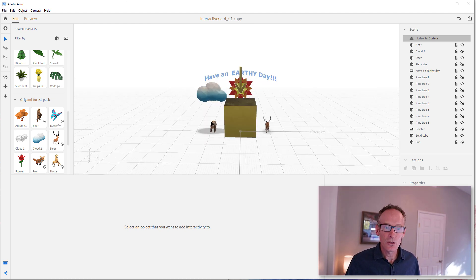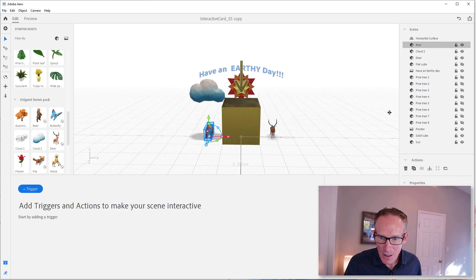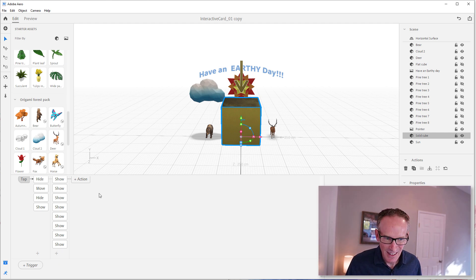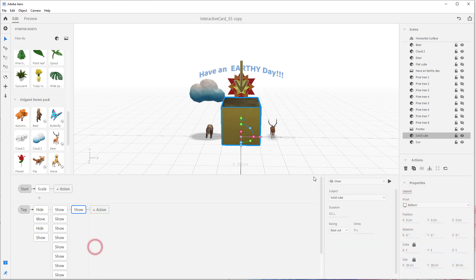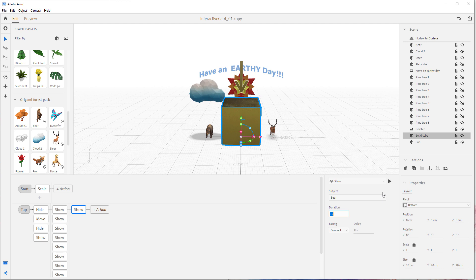Let's go back to our cube, because this is the master of the whole scene. I'm going to create another trigger — I could keep adding them here with a delay, but I'll just add it here. I'll save a 'show' action and say 'bear will show' for about two seconds, with a slight delay of 0.5 seconds so he pops in after everybody else.